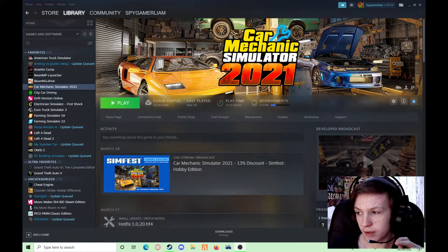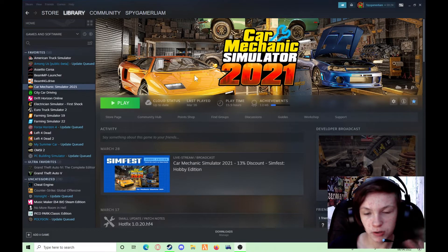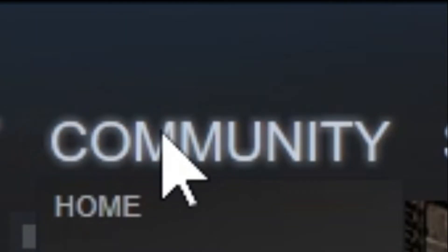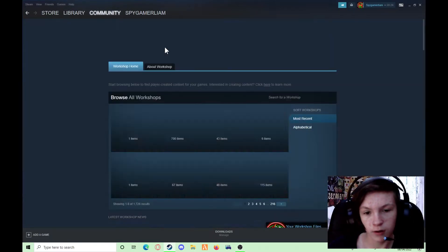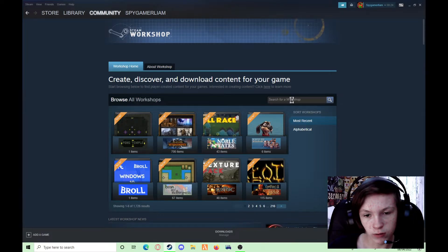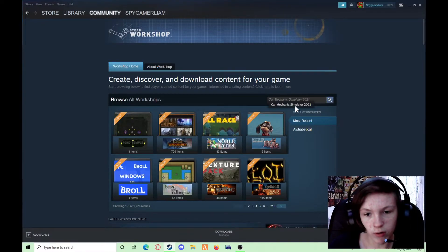So what you want to do is download the game first. Once you've downloaded the game, you want to go to the Community Workshop, and then go to Search and search 'Car Mechanic Simulator 2021'.